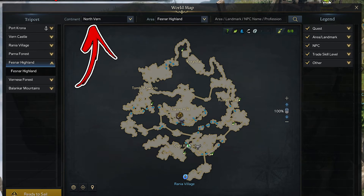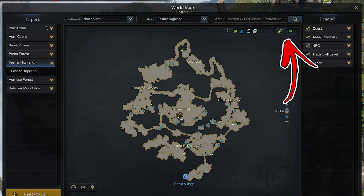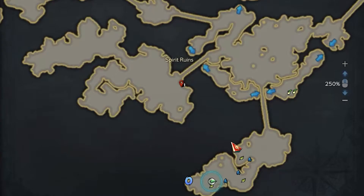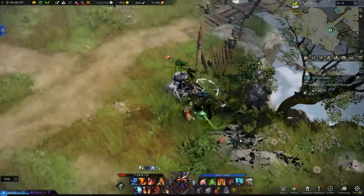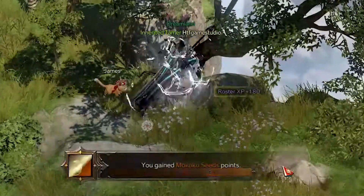In the North Verne continent you can find an area called Fesnar Highland, where you can find 8 Mokoko seeds. For the first, start from the bottom side of the map where you will notice the Rania Village portal. From its location go to the top left and reach the top right side of the Spirit Ruins area. Here near the Overhanging you will notice a tree guarded by several spirits you have to defeat. Then you will be able to collect the first Mokoko seed at the base of this tree.